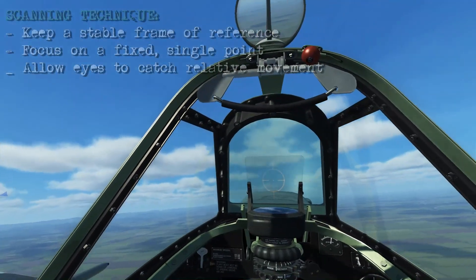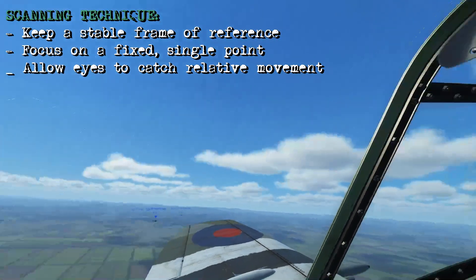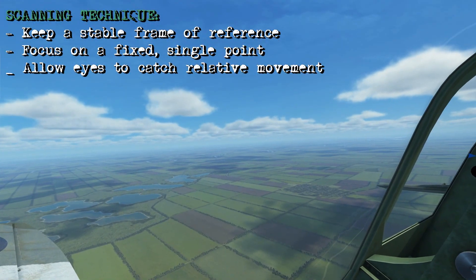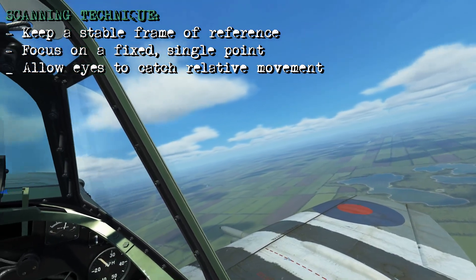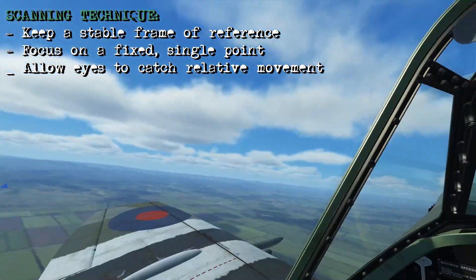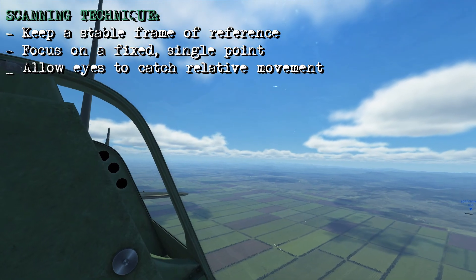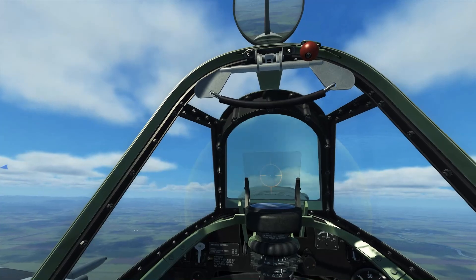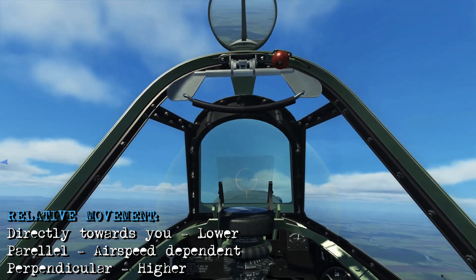As a general rule for your scanning technique, as you're moving around different sectors you will pause briefly and focus on a fixed point — that could be a piece of terrain, a piece of the ground, or even a cloud. No matter what point you're looking at, you want to keep your overall viewpoint as still as possible. By having a frame of reference that isn't moving and keeping your eye fixed on a certain point, it's going to be naturally drawn to any kind of relative movement. When we're out flying, the only objects that are going to have enough relative movement due to their speed to catch our eye are going to be other airplanes.